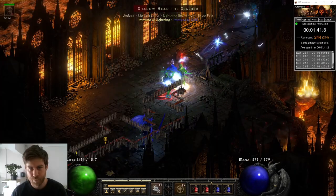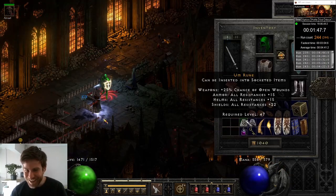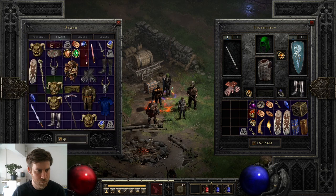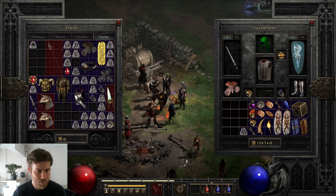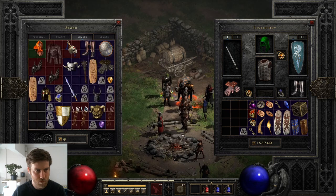On run 244, I find another mid rune — Im rune! At this point my stash was getting pretty full, so it's time to give away some stuff, including a couple of Jalal's, my Skaldas, and my 5-Nado.